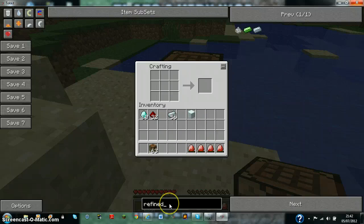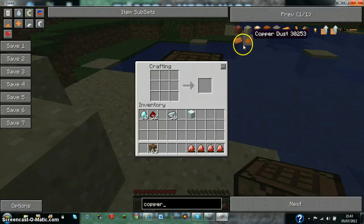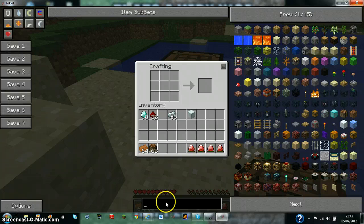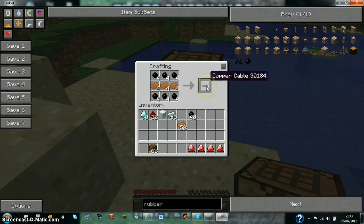Then you need some copper and some rubber. Copper can be found on rubber trees. With this rubber and copper you make insulated copper cables — you'll need four of those. You put the copper in the middle and then you put the rubber all around the outside, and you get copper cables.